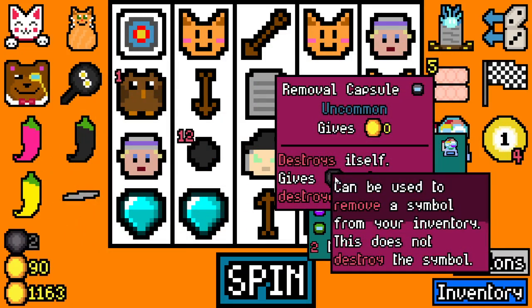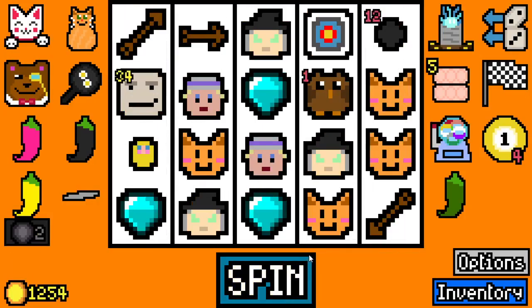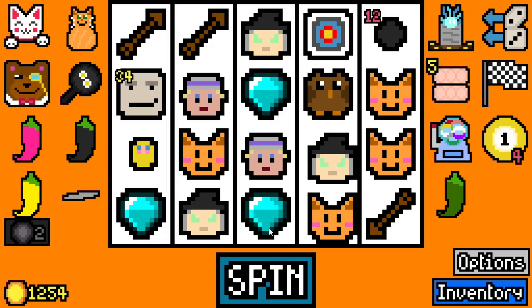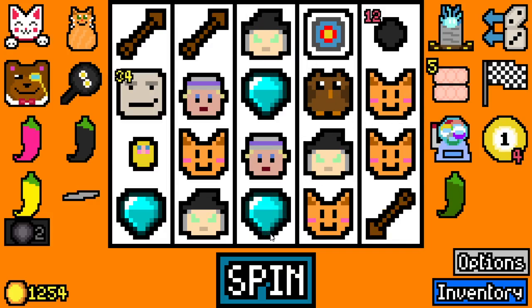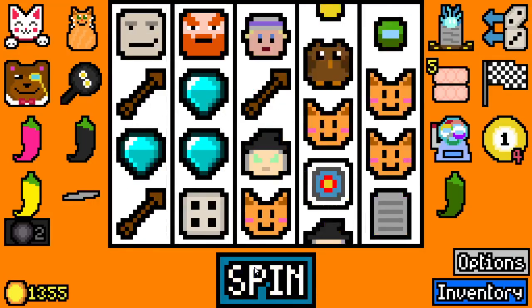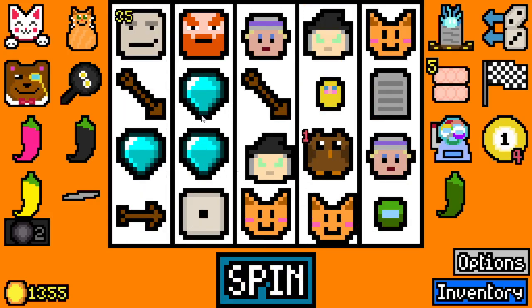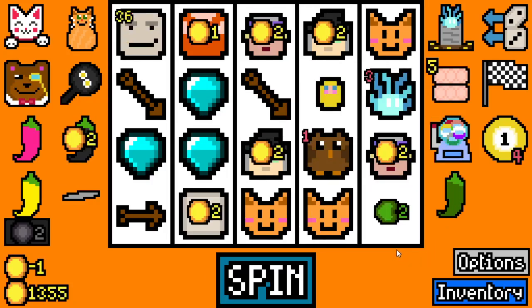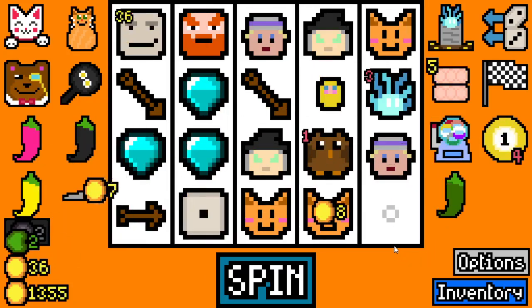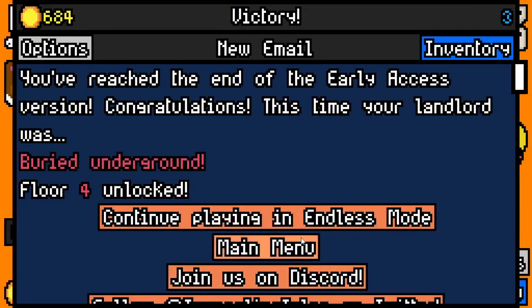Gives one what? I don't know what they are. I'm just going to call them removal orbs — no, I'm going to call them tokens actually. Tokens seems cooler. Take a reroll capsule. They could've all buffed this one — sad. There goes my tombstone. Another ultra buff cat. And I've reached floor four.